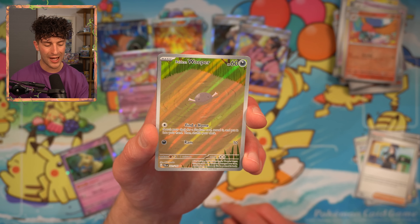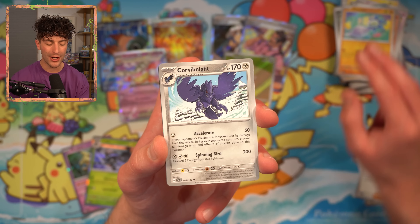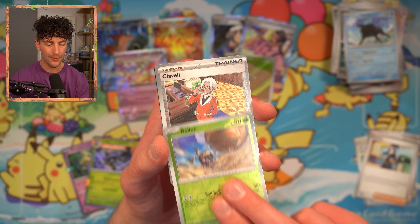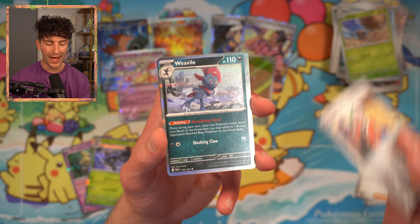Tinkatink — the whole Tinkaton line looks absolutely stunning in this set. I would have liked to have found the SAR Tinkaton, but we'll see — there's still time. Glimmet. Corviknight — they're in every set. Seviper. Paldean Tauros — there's another elemental type of Tauros. We've got Rellor. Clavel — I don't like him. Just a dweeb. And Weavile. Man, I forgot how big English sets are. There are a lot of booster packs to go through here today.